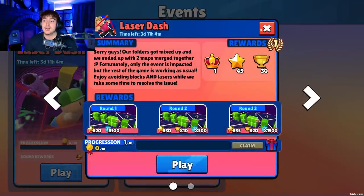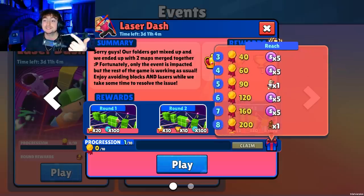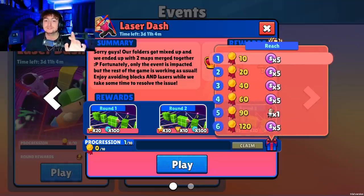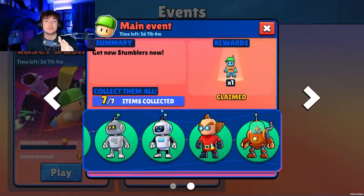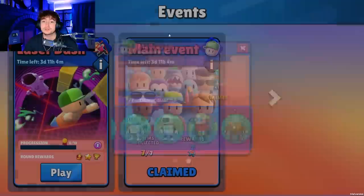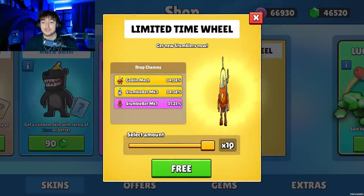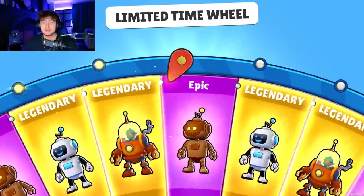You might be wondering how to get those skins if you don't already have them. In the other events that are going on, you can earn these skins. If you need the Dr. Egg or the Robot, you can play the Laser Dash event and get them. What's nice is if you already have them, you don't have to earn them again, which is really cool. They are also going to be in a limited-time wheel if you download the beta, which is available on Android right now and should be coming to Steam very soon.